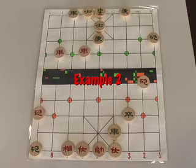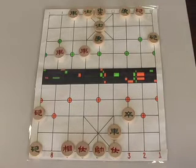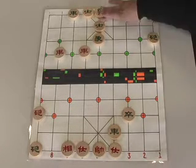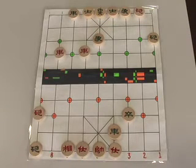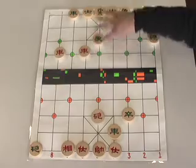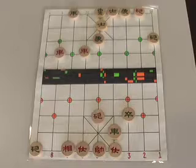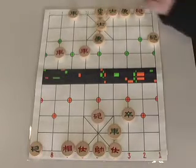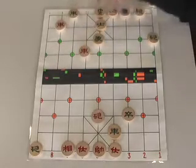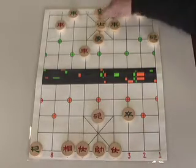Here's our second example of the Heavenly and Earthly Cannons Checkmate. In this case we begin by bringing the cannon in our second file back to Green's back rank — check. Green diffuses that by moving his advisor in the way. We take our rook and move him up two spots. Green diffuses that threat with his other advisor, then pulls his rook back to defend that advisor.